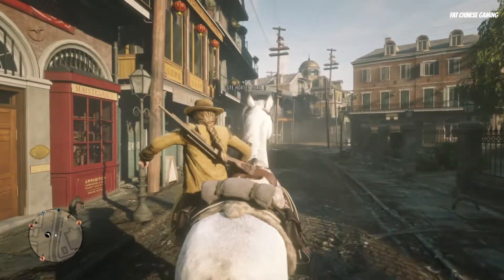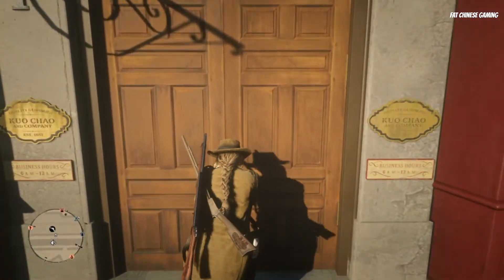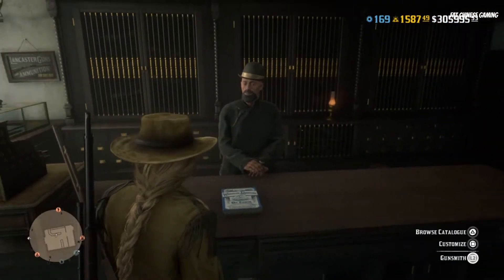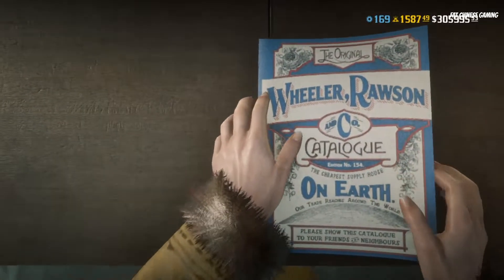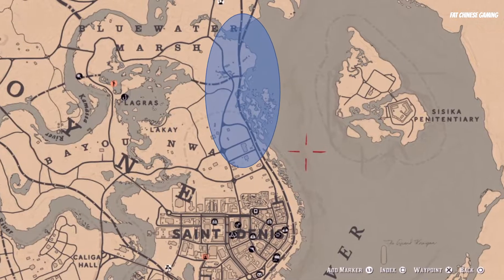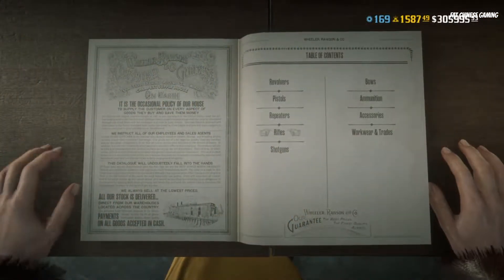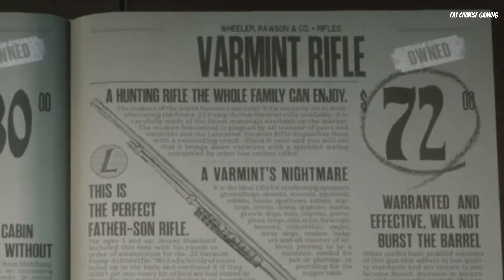Bear in mind this is how I started and everyone may start differently, but the main goal here is to make gold bars and cash. To start, I would recommend you to start hunting. You will be given some cheap guns, so keep hunting at this location — I will explain why later.